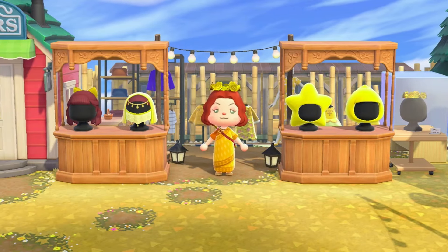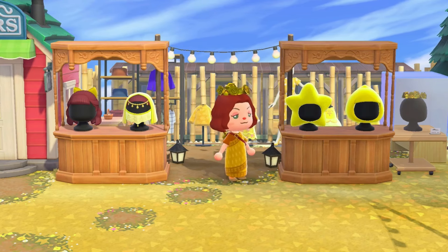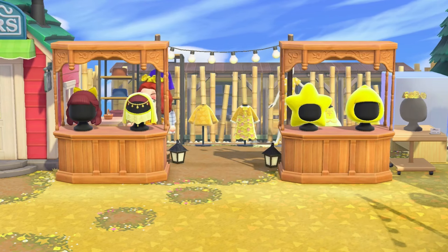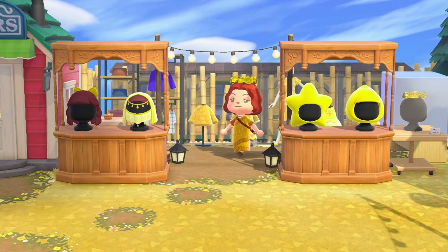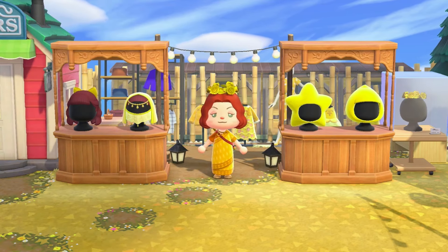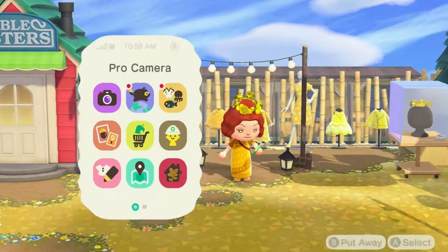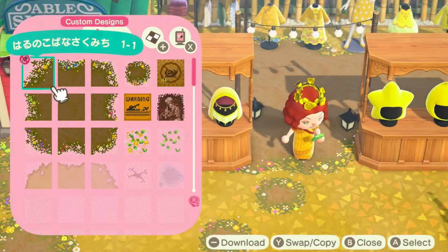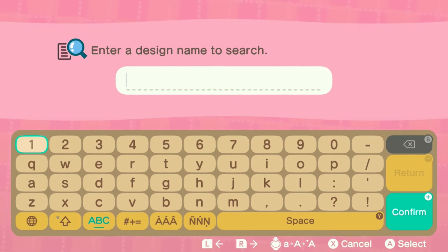Let's go ahead and find the yellow dresses, then my character will model it, and I'm gonna use this dress store I made outside the Able Sisters as The Runaway, just like that. I'm just unsure if there are lots of yellow dresses in the Animal Crossing Design Portal. We will see. Let's see if we get lucky to find some.